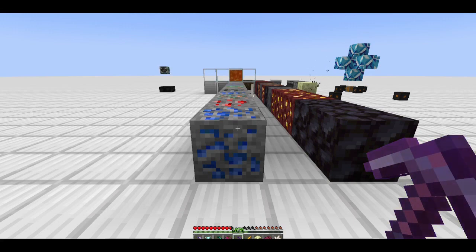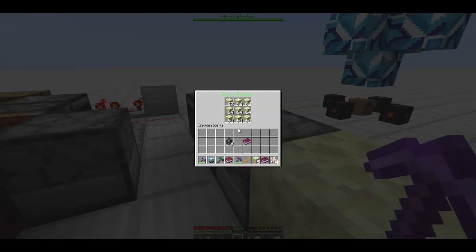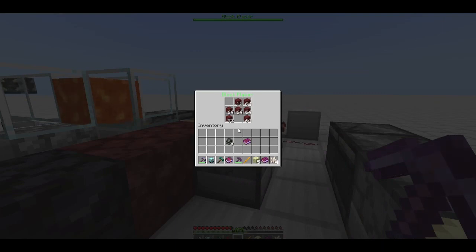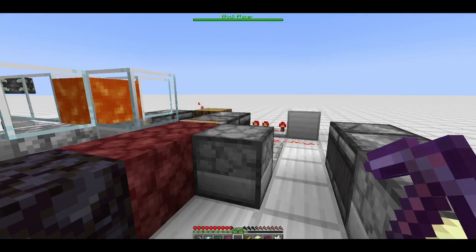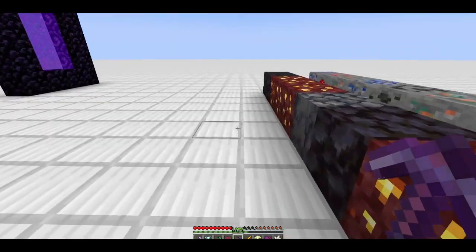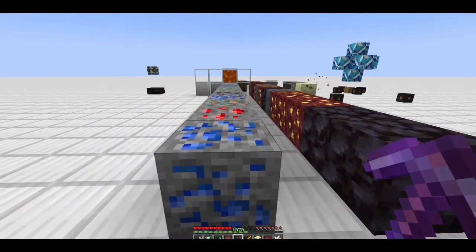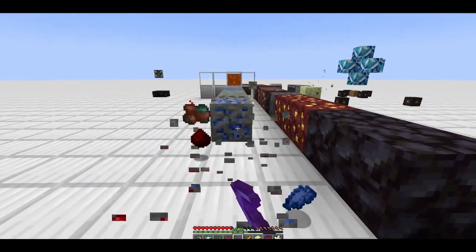These picks will not work on ores that you've silk touched and placed down unless you put them into a block placer. They will only mine them if the game believes it's a naturally generated block. You have two ways to do that: one would be a block placer. Here I've got endstone and netherrack — whether you mine it physically or use something like SMG's netherrack generator, the block placer makes it count as if it's a naturally placed block.